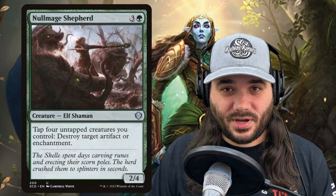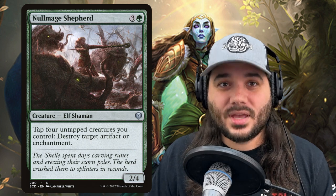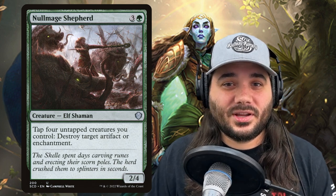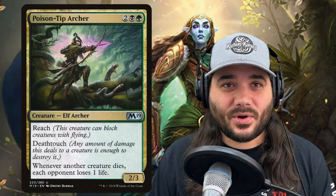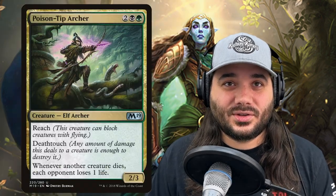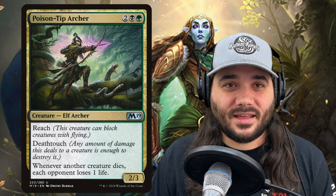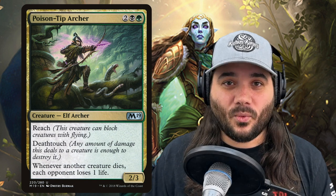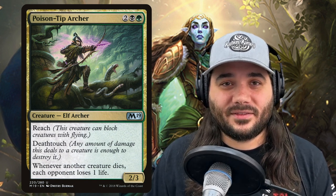Next, we've got Null Mage Shepherd, costing 3 and a green. Tap four untapped creatures you control to destroy target artifact or enchantment — repeatable spot removal stapled onto this creature. You should have plenty of creatures as long as Lathril's out there doing her thing. Next, we've got Poison-Tip Archer with reach, costing 2 black green for a 2/3 with deathtouch. Whenever another creature dies, each opponent loses 1 life — a great way to ping opponents.